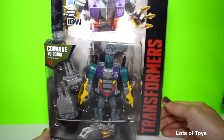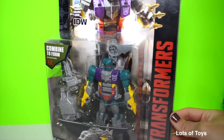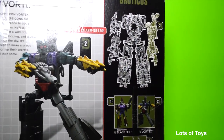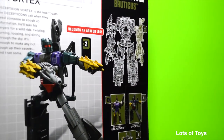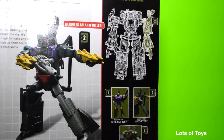Now it's time to open Vortex the Decepticon. He does combine to form another robot — Bruticus — and he's actually the arm of Bruticus. It takes 13 steps to convert him into a helicopter mode, so let's go ahead and open him. This robot is part of Transformers Generations.